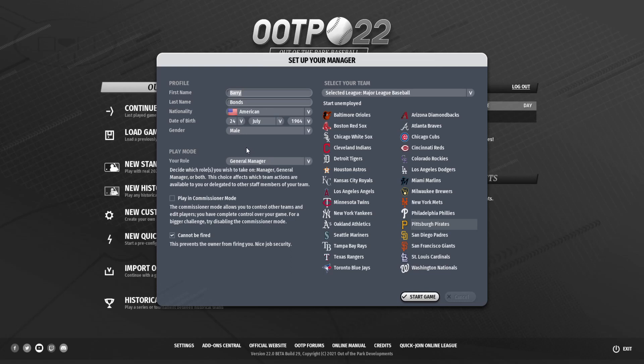I'm going to be playing as the general manager role — not as both GM and manager. I played the game this way last year; it's just the way I prefer to play. I prefer to make it more realistic. In real life, the manager makes a lot of the day-to-day decisions such as lineup and bullpen decisions. I just like to do that more. It gives it a more realistic feel.